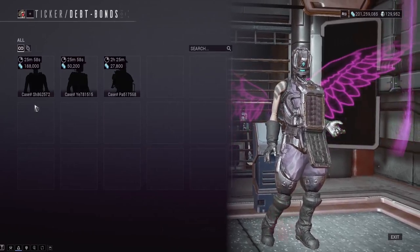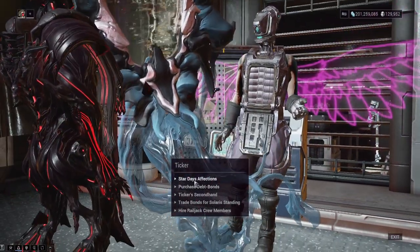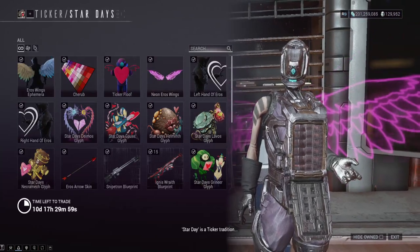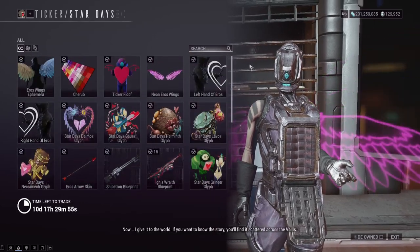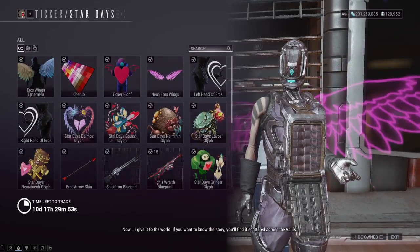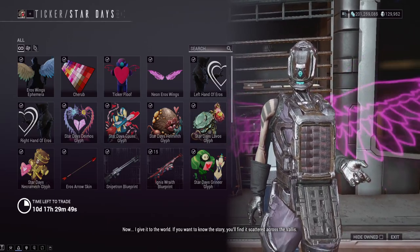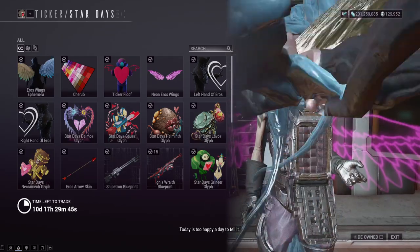Overall guys, not an event that anyone should be bending over backwards to get this stuff. It's really nothing exciting, and they never add anything super exciting to this. As far as stuff this year that's new, we got some new glyphs and that emote. Hope this was helpful to someone out there — sorry about the annoying dialogue, I can't believe they talk so much. Either way, I'll see you guys later tonight on stream, and appreciate all the support. Take it easy, peace!